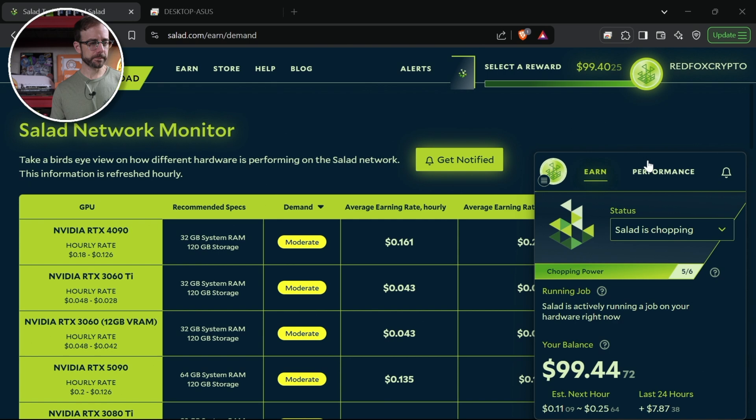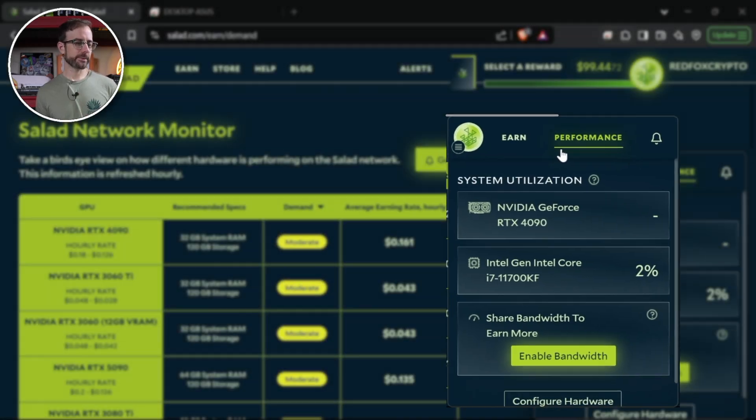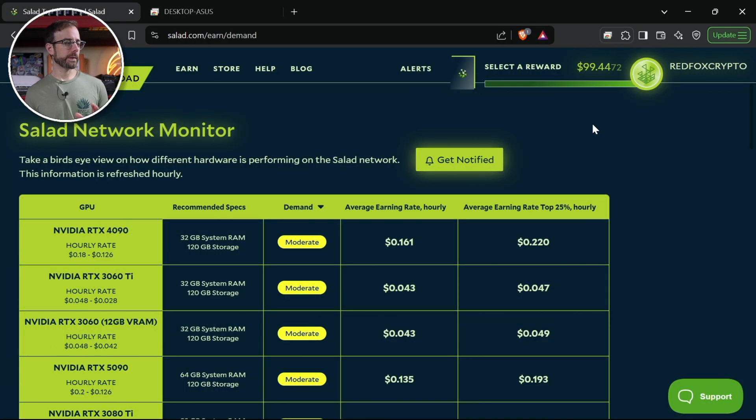A little more about this PC — heading over to the performance tab, you can see the RTX 4090 and the Intel i7 processor. There's also a bandwidth sharing setting, which is the tricky one — I'll go into that more later. The best tool that's come out recently is the Salad network monitor over at salad.com/earn/demand, which shows what the demand is for certain GPU types on the Salad platform.